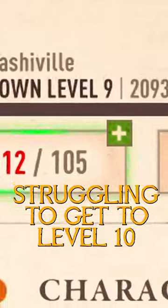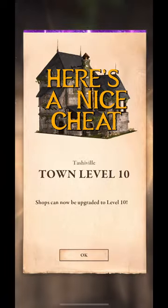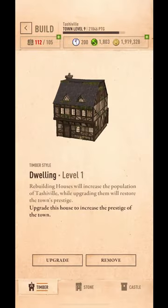You got a level 9 town and you're struggling to get to level 10 — here's a nice little cheat to finish off level 9 to 10 in minutes. Here's what you need: lots of materials, a few gems, and a little bit of gold.